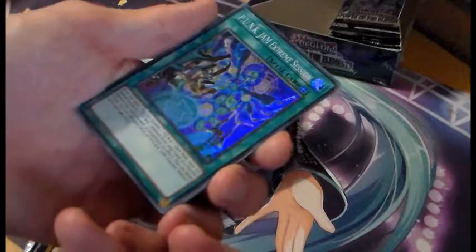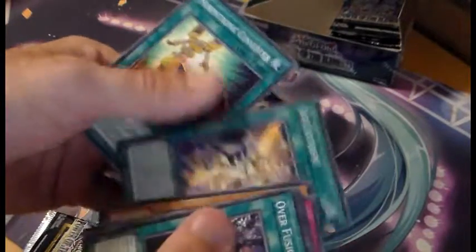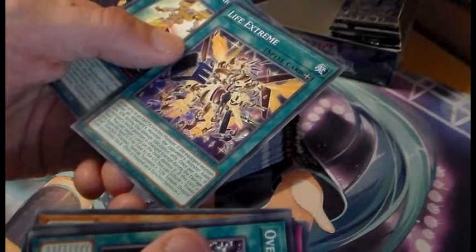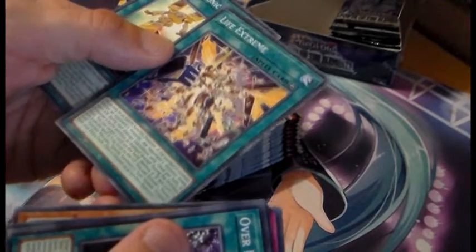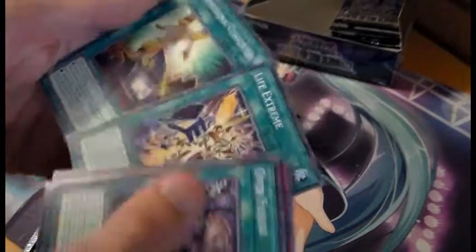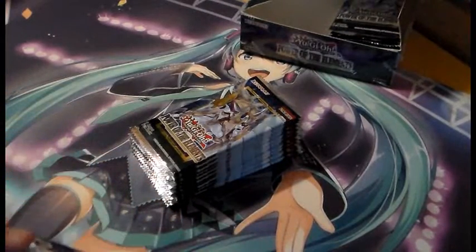Punk Jam Extreme Session — okay, Punk's Field Spell. Life Extreme — oh, works with an Earth Synchro Monster. Like Power Tool Dragon I'm guessing. And yes, it does support Power Tool Dragon slash Lifestream Dragon. So this is the Leo Morph-Tronic support card. Very nice indeed.